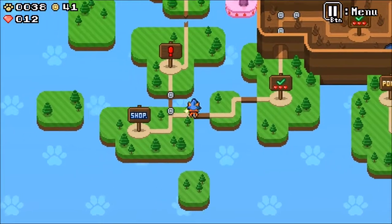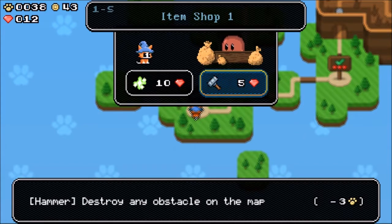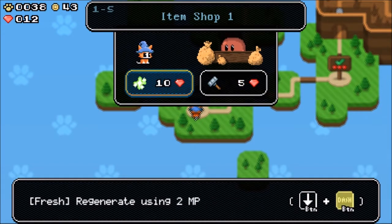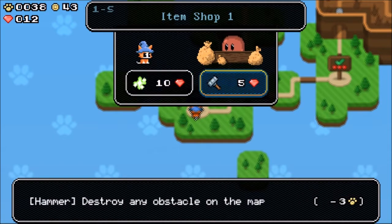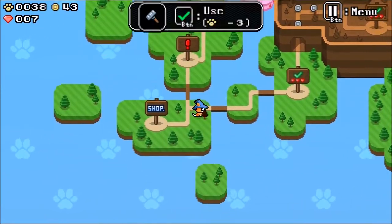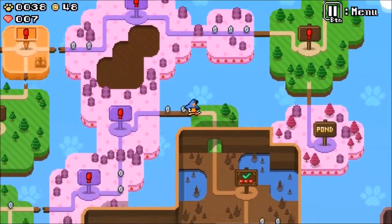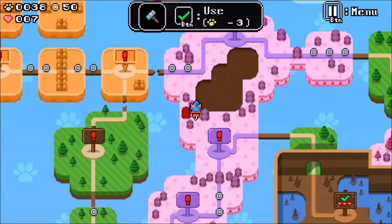Alright, we unlocked the shop. The hammer lets me destroy any obstacle on the map for the cost of three paws — and gems are the currency, that's interesting. There's also a heal. I'll take the hammer because it can create shortcuts, which is really cool. You can make your own shortcuts and kind of play freeform. That's one thing I did notice.